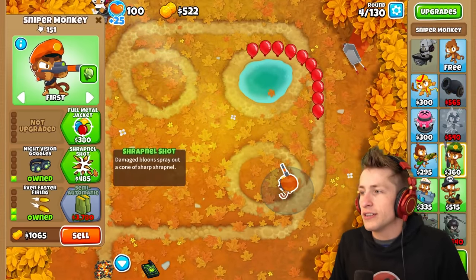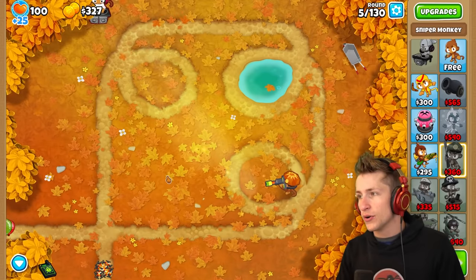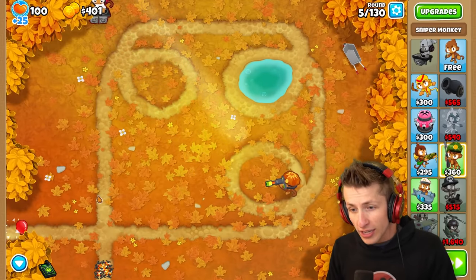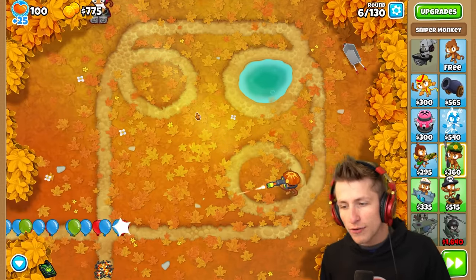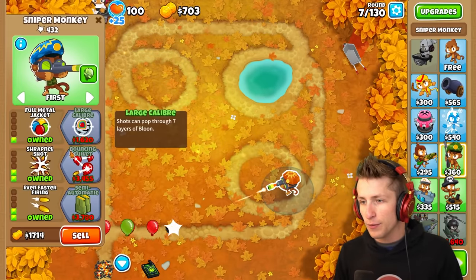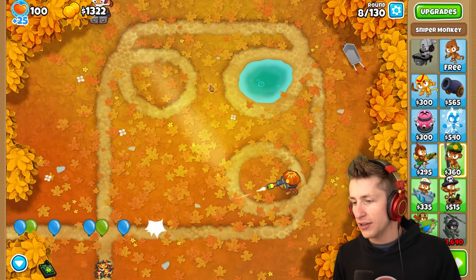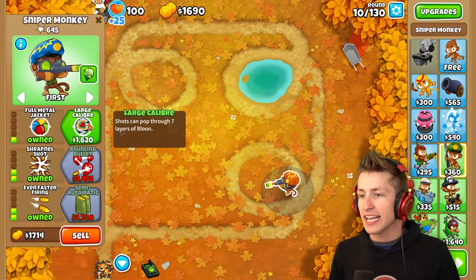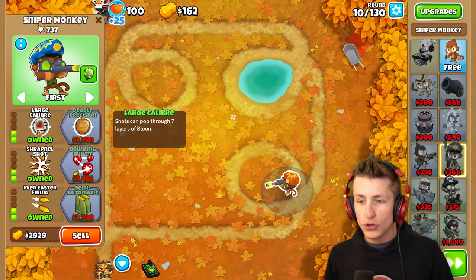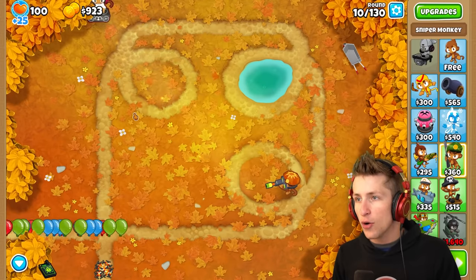Night vision and then shrapnel — that shrapnel shot is so good. I can send a couple of rounds earlier. I always underestimate shrapnel shot. We also have crosspathing on, and I can get full metal jacket, which just absolutely mows balloons down. Look at this guy go. We're already on round 10, just sending it. There we go — large caliber. We have a 2-2-2 sniper right now, which is going to deal with so many things.